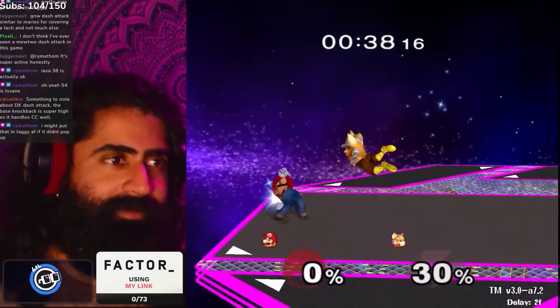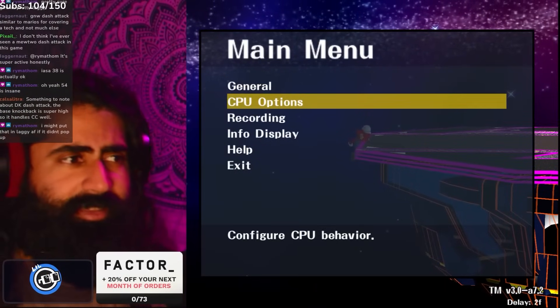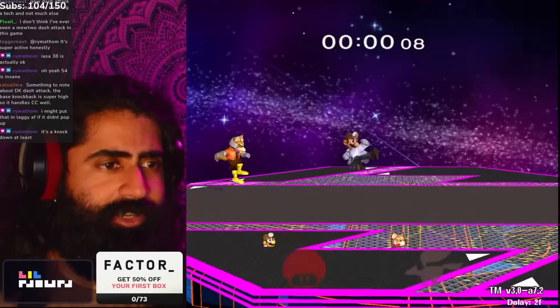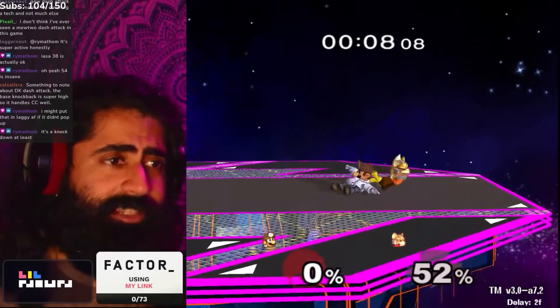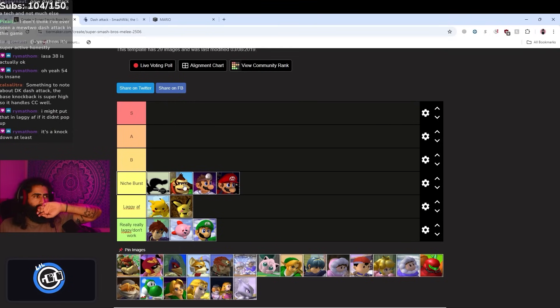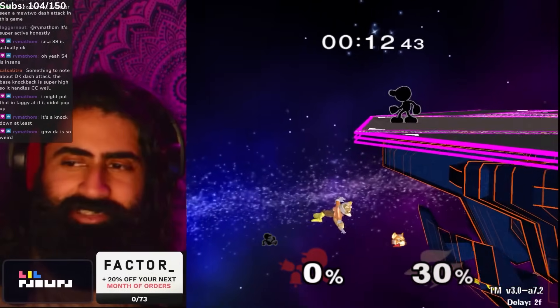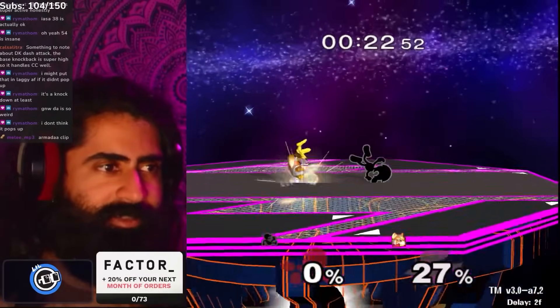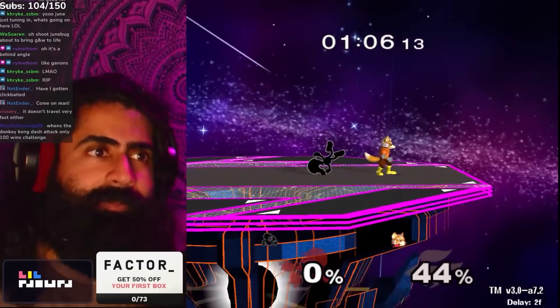Mario's does pop up and set up for tech chases, so maybe you could get it on a tech roll. Doc's dash attack has similar properties but is slightly better — it pops up almost directly above him. I might put Doc higher. Donkey Kong goes lower. Game & Watch's — this move is kind of crazy, so active with only eight frames of end lag. But it doesn't lead to anything; it's kind of negative on hit. Good frame data but not a good hitbox, and doesn't lead to anything. We'll put it in the niche tier — you can do weird spikes with it on the ledge.